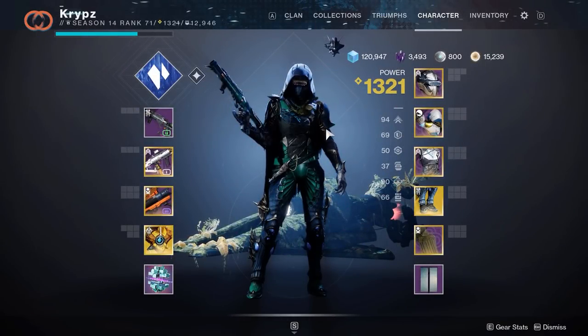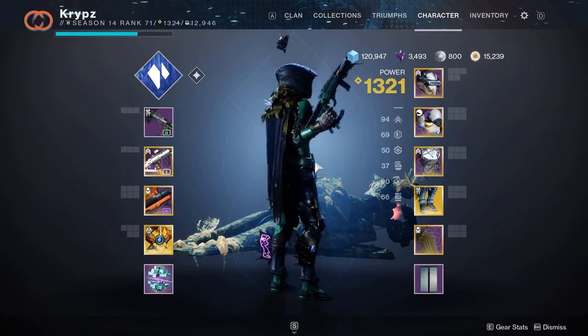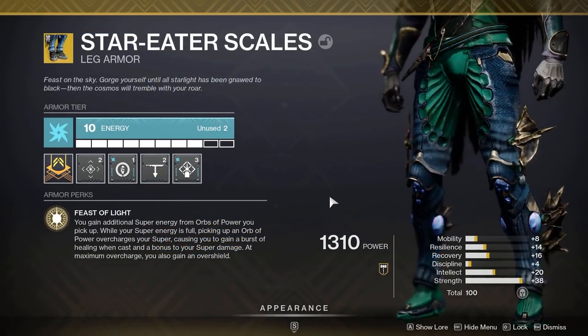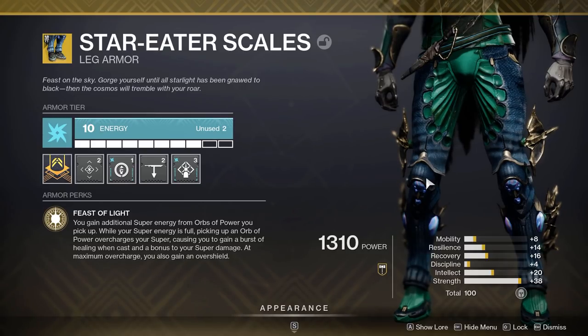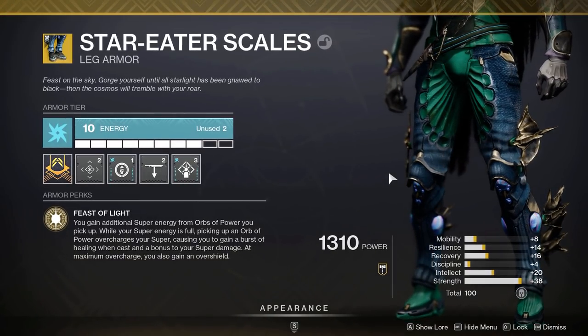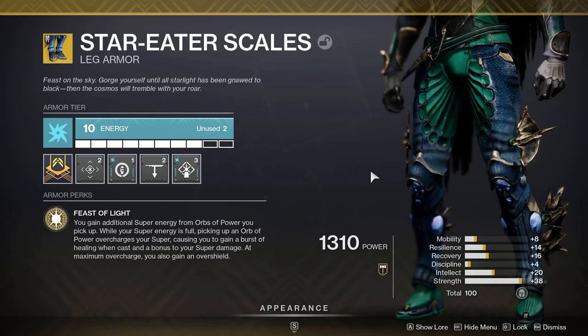What's up guys, welcome to another Destiny 2 fashion video. Today I'm going to be showing you how you can use the Star Eater Scales in fashion. These are the new exotic boots introduced this season into Legend or Master Lost Sectors. These lost sectors can be played on Europa, the Moon, EDZ, and the Cosmodrome. The EDZ is a new addition, and basically you want to wait until Legend or Master awards leg armor exotics, then grind until these boots drop.